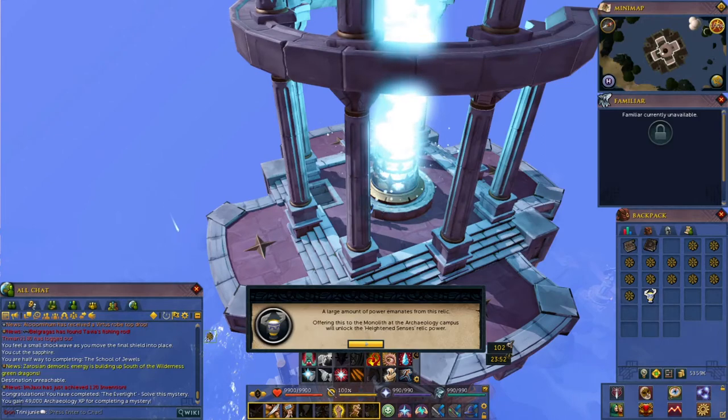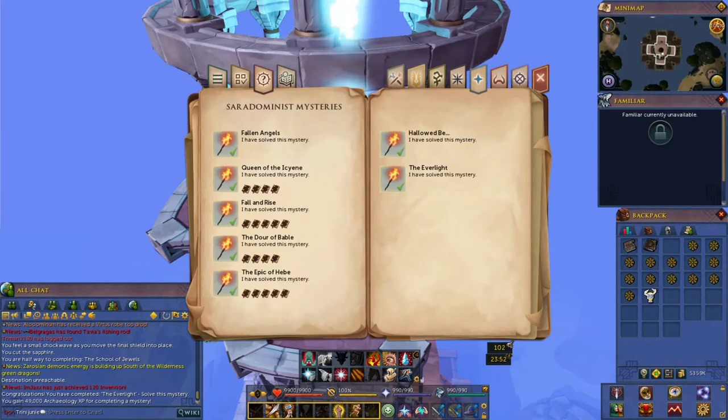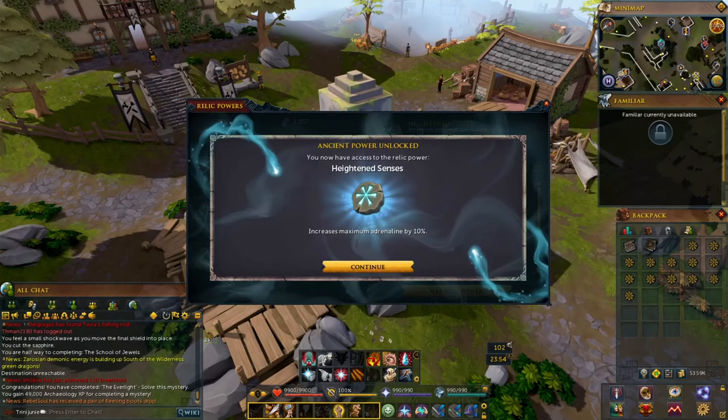That unlocks the Heightened Senses relic power — and that's how you do it. If you completed all the mysteries correctly, you should be done. After completing all of that, you get Venuscula — she's super fast but costs money. You're one more step from getting everybody and building a fast team. The Heightened Senses relic increases your maximum adrenaline by 10%, so if you're bossing, this is very good for you.